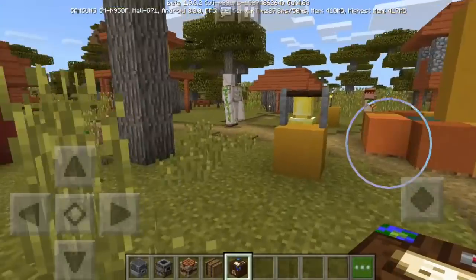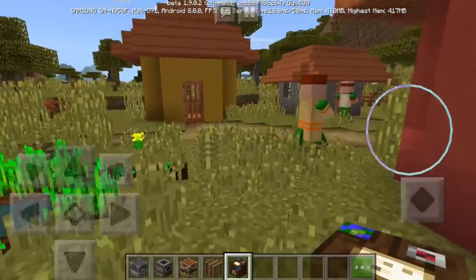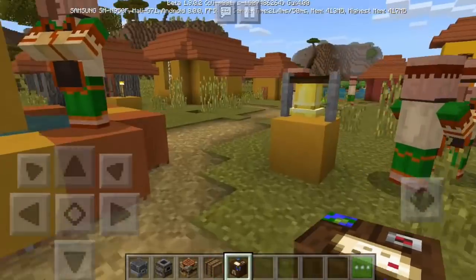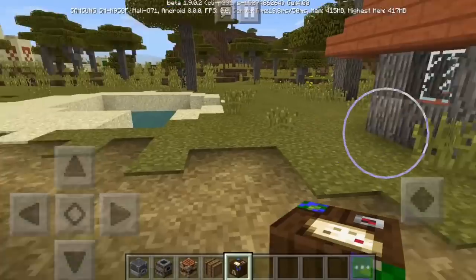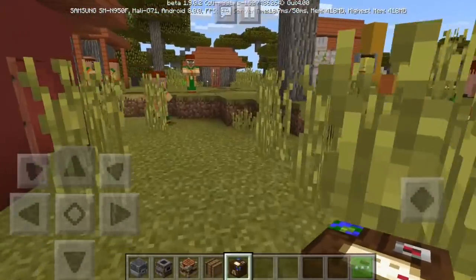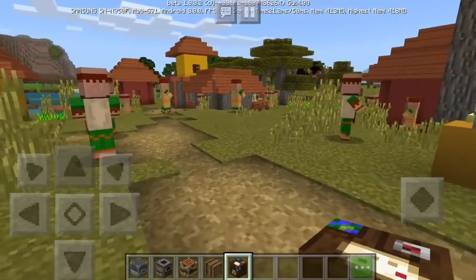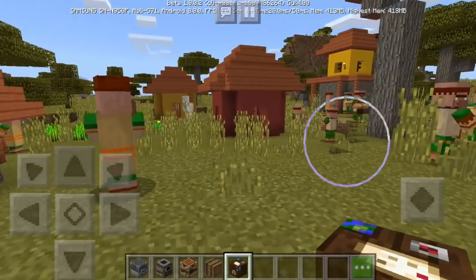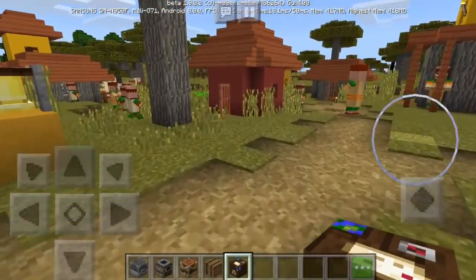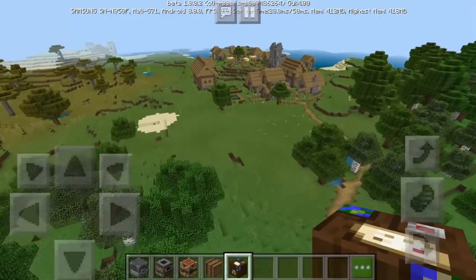This new village concept is really good. The Village and Pillage update will encourage you to really explore and go everywhere to find villages, because they are so different from each other. Unlike before, you could find a plain village and a desert village but you didn't really want to stay because they were just the same. Now in this update, you'll want to visit a desert village and also a plain village because there are new types of buildings to explore. Let me know your thoughts in the comment section down below.